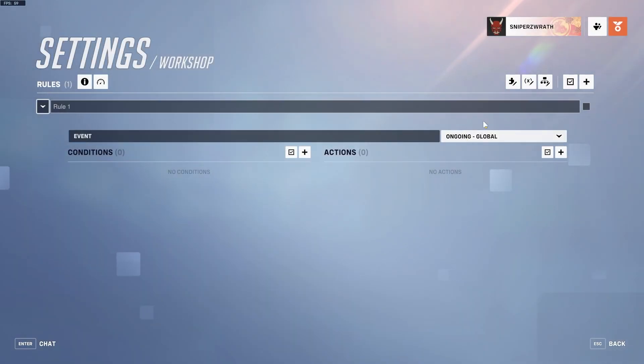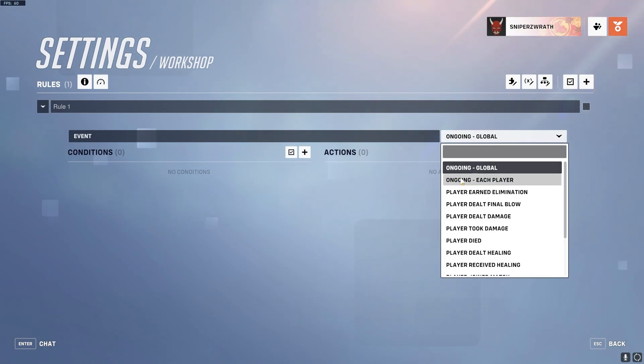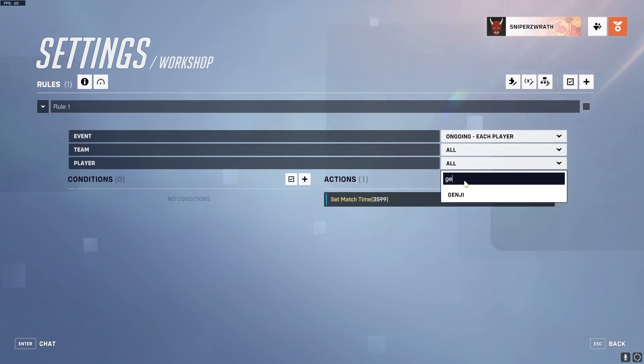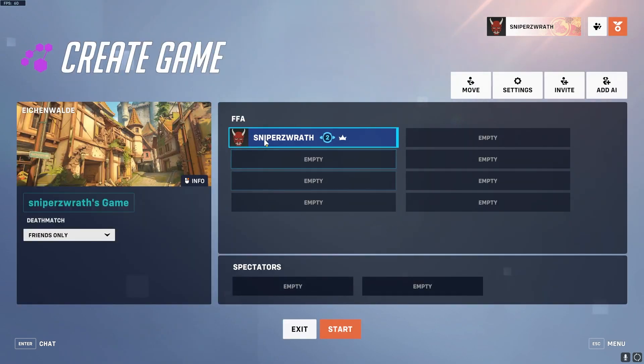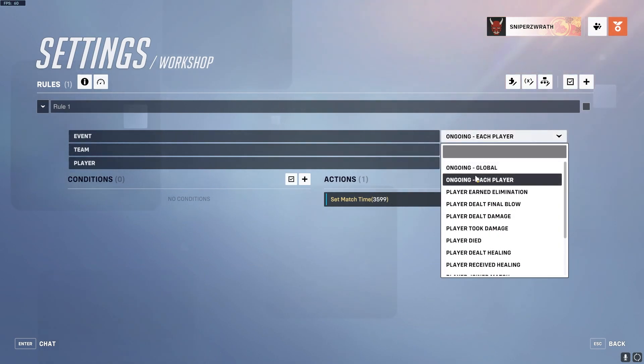Now that we know some controls, I'm going to talk about events. The main events are ongoing global and ongoing each player, although the other ones can also be used. Ongoing each player activates for every player, while ongoing global activates once server-wide. For event player, you can also specify a character like Genji, or character slots like slot 2, which references these slots. The other events are pretty much all variants of ongoing each player.